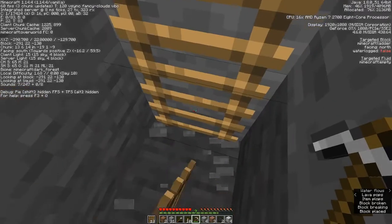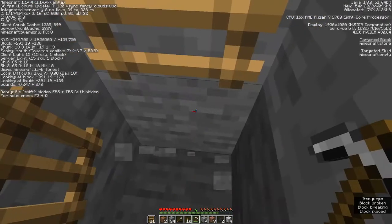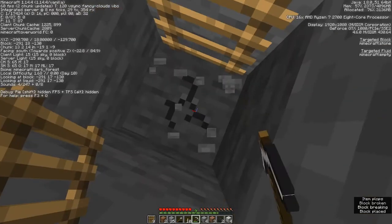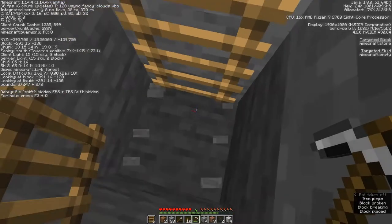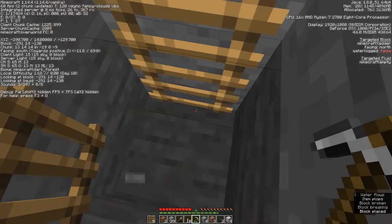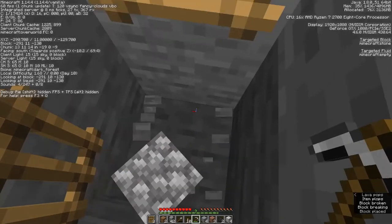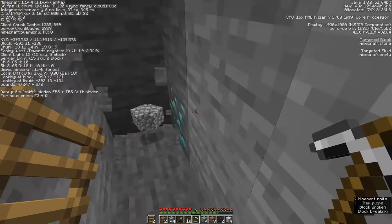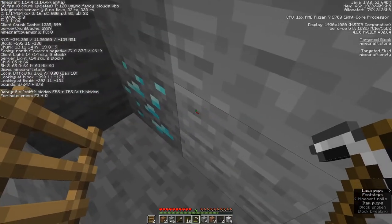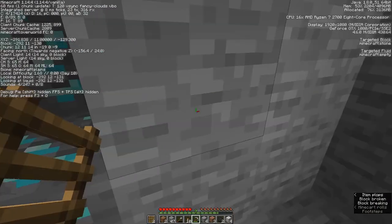The real trick here is that if we can make it all the way down to Y level 11, we're not really in danger of fall damage. Even if we do enter into a cave, we won't die when we fall. And since lava doesn't spawn below level 11 — there we go, here we are. We've found some diamonds already! That's awesome, that's wonderful.